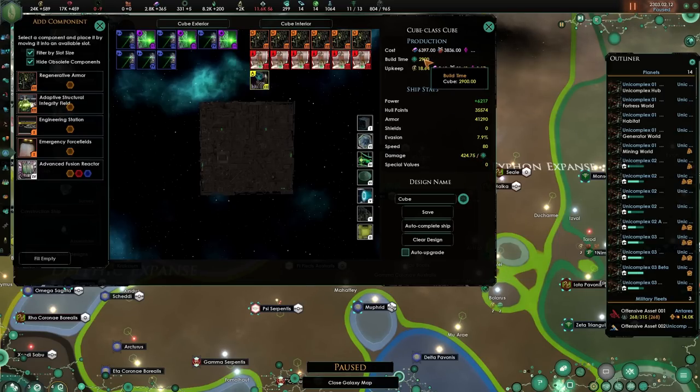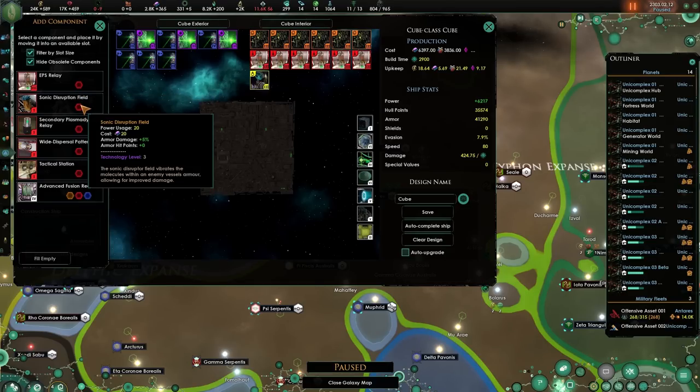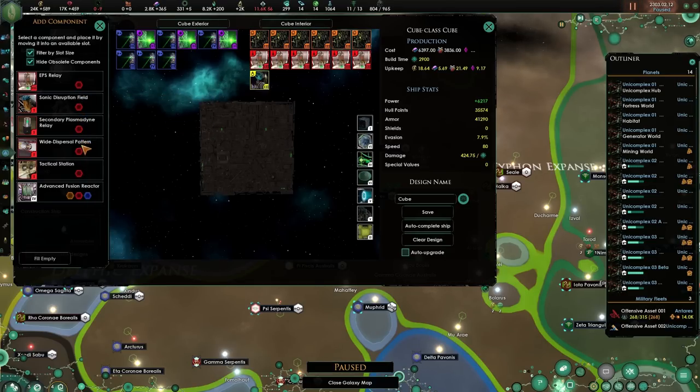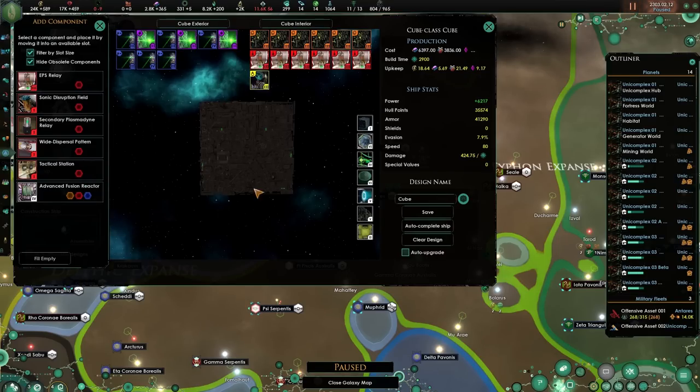6k to build. 2,900 days to build one. This is our weapon damage, but the EPS relays as well. There's armor damage, shield damage, hull damage, and weapons range. I think I'm pretty much okay by the way it's set up — there's no difference anyways.